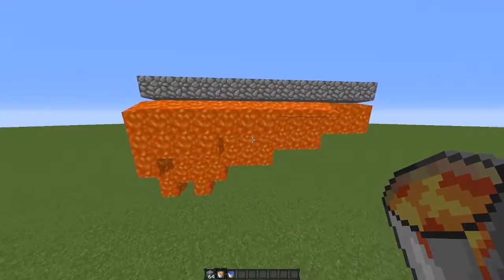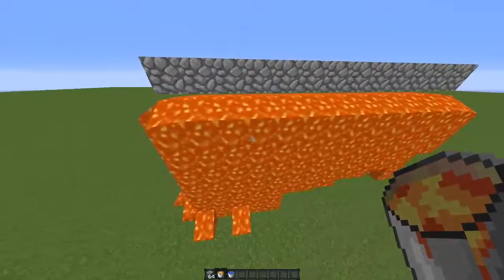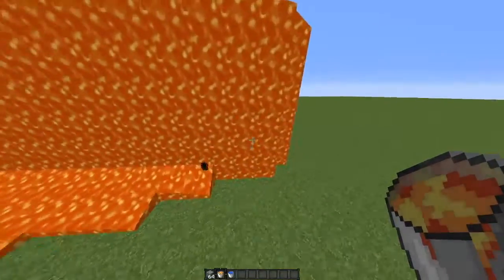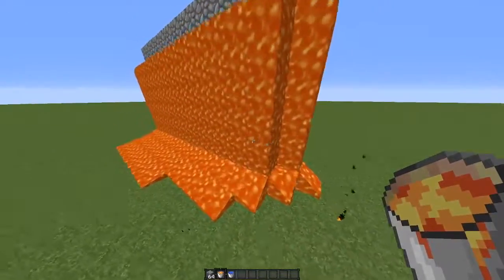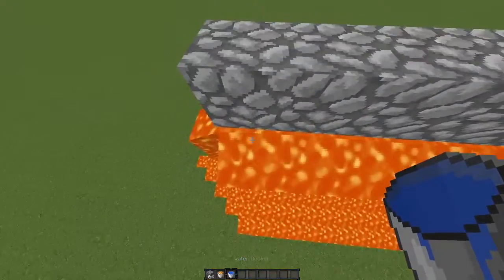Once you've done that, you want to wait for the lava to gen in. This is important so the cobblestone gen doesn't mess up once you place the water, because what it can do is miss spots so your gen walls won't be fully complete.